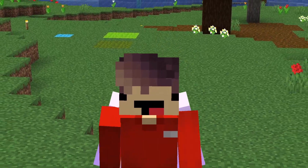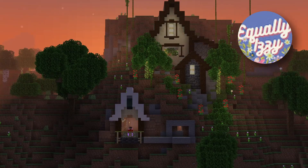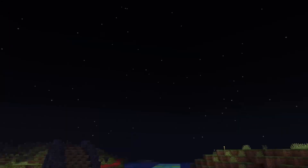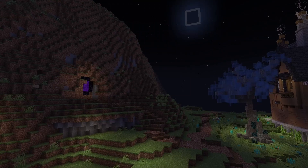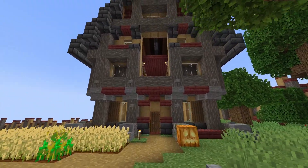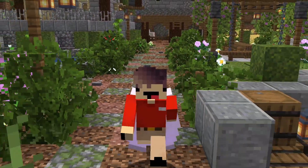Maybe nature stuff isn't your thing and you're more of a farming person. You can encase your farms in buildings, like Izzy's villager area. On the note of portals, maybe you don't want a portal just out in the open - you can put one in the cliff, or you can theme your portal, or if that doesn't suit you, you can put it in a building, like Yogi's.